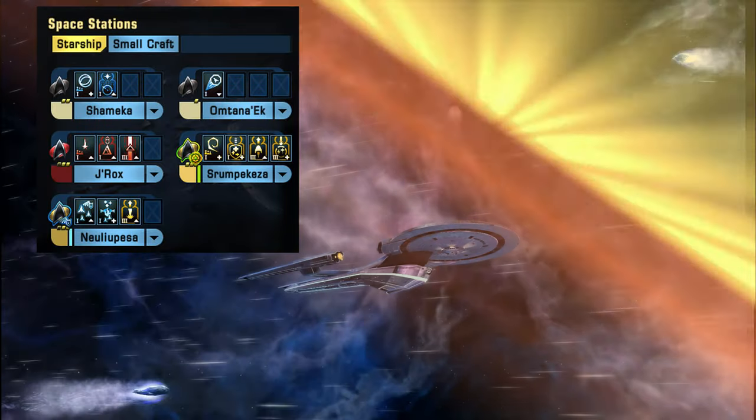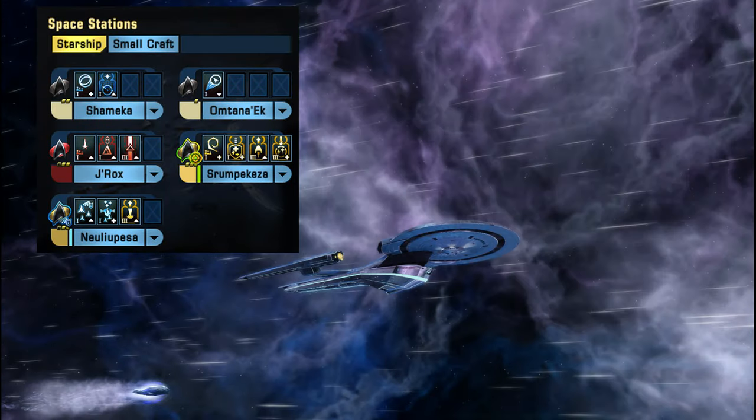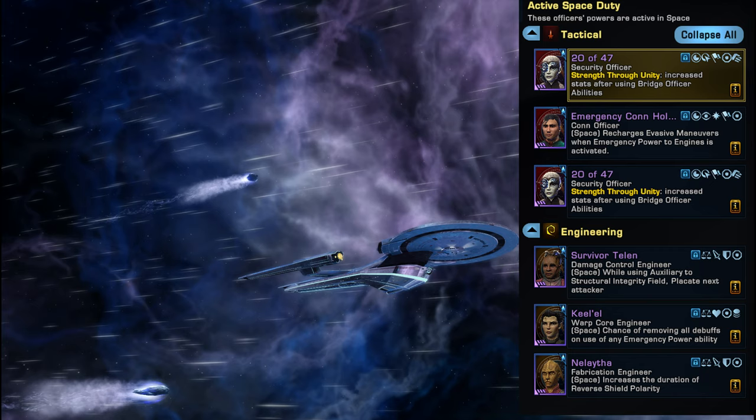For the bridge officer layout, I've got a Photonic Officer 1. I have points in captain skills in readiness to help with cooldowns, plus the starship trait Improved Photonic Officer. For tactical seating: Beam Overload 3 and Delta for damage resistance. In the engineering section: Pilot Team, Hold Together, and Emergency Power to Weapons 3. On the right side I've got a tractor beam, and below that Emergency Power to Engines 3 and Reverse Shield Polarity.